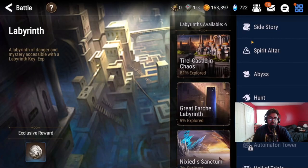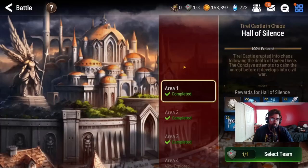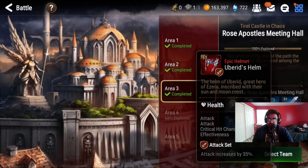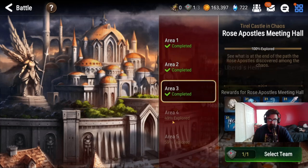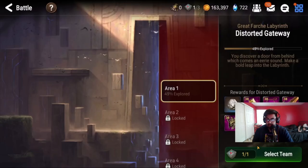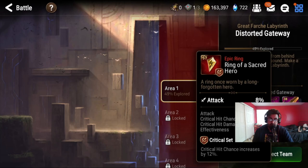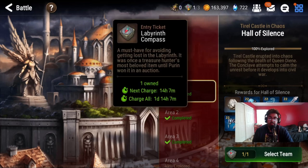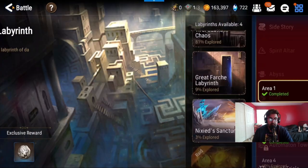Now let's talk about Labyrinth. Labyrinth is really important because you get really nice beginner armors that expedite your progression — Epic 57 and Epic 42 gear that you can equip to your units. I strongly suggest farming those out. There are also additional labyrinths you'll unlock for even better gear. You get one labyrinth compass per day, so make sure you're using them and getting those labyrinths done — you might be missing out on really good farmable gear.